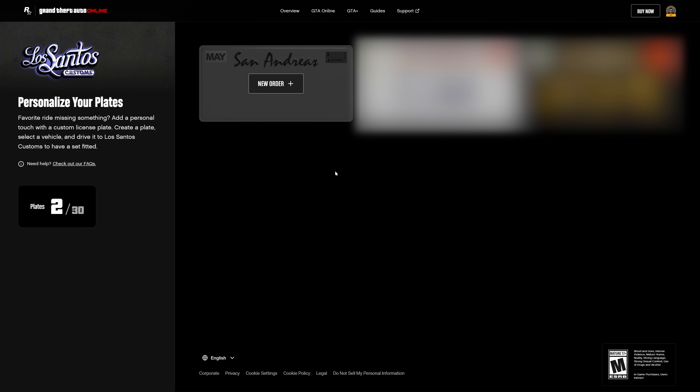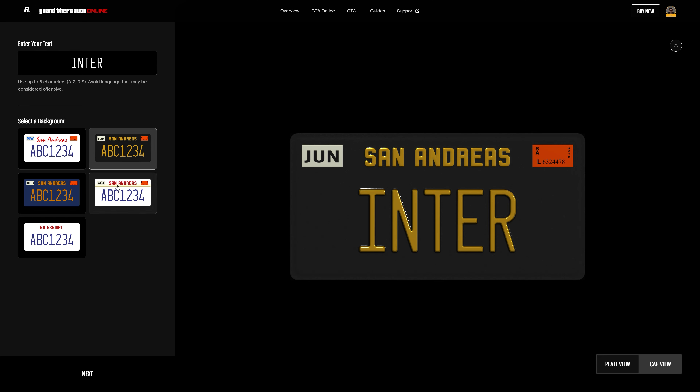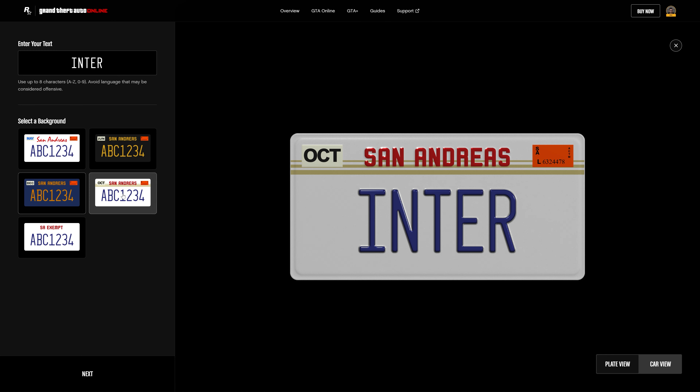I've blurred out my old plate here so it won't distract you, but let's get to creating a new order. All you gotta do is put your text — up to 8 characters, letters and numbers only — and then select the background. Hopefully there will be more styles added in the future.